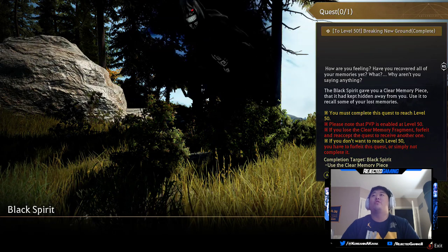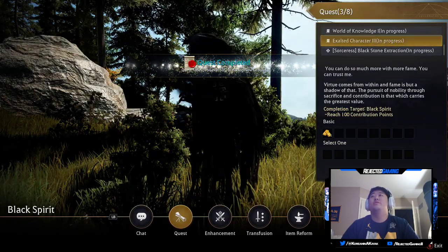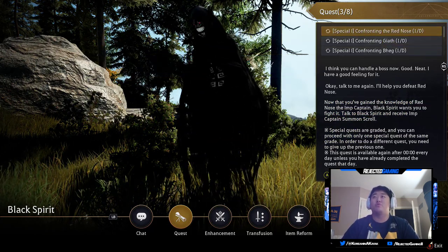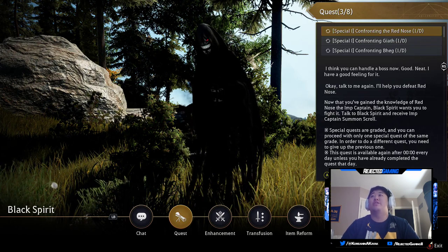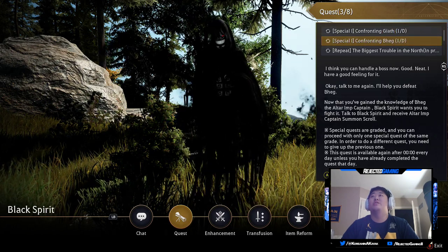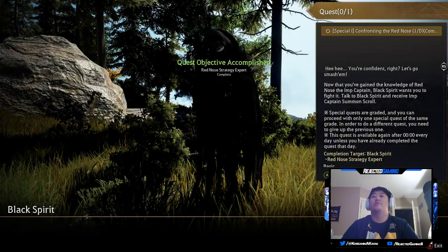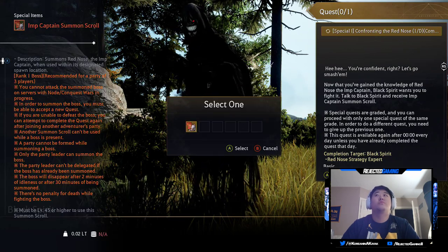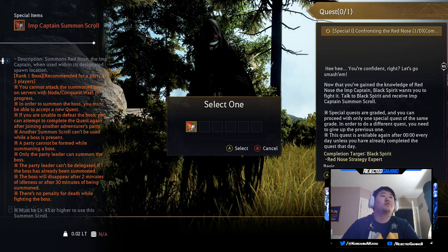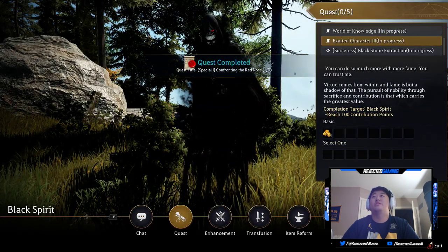'How are you feeling? Have you recovered all of your memories yet? Why aren't you saying anything?' We have new quests. She can't be the final boss — there's got to be more story-related quests. 'Confronting the Red Nose — I think you can handle a boss now. I'll help you defeat Red Nose.' To summon a boss you must be able to accept the quest first. These are repeats.